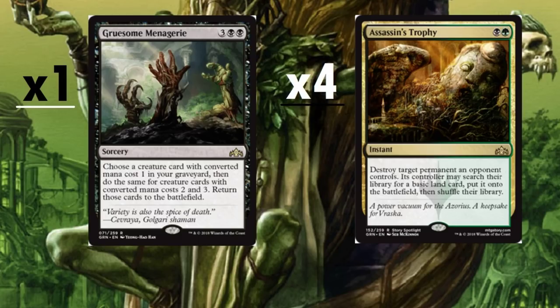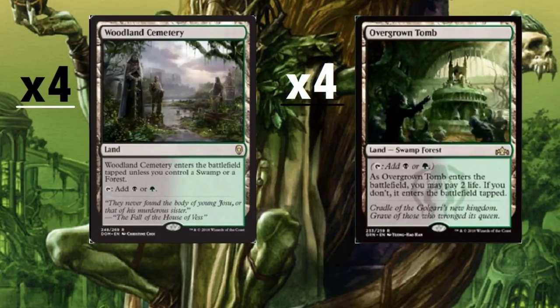Four copies of Assassin's Trophy — how could we not? We're running green-black after all. This is probably one of the most powerful removal cards we've seen in a very long time. Destroy target permanent — that goes for anything on the battlefield other than emblems. Its controller may search their library for a basic land card. Not too concerned about that. If we can take out a planeswalker, an enchantment — you name it, Assassin's Trophy handles it.